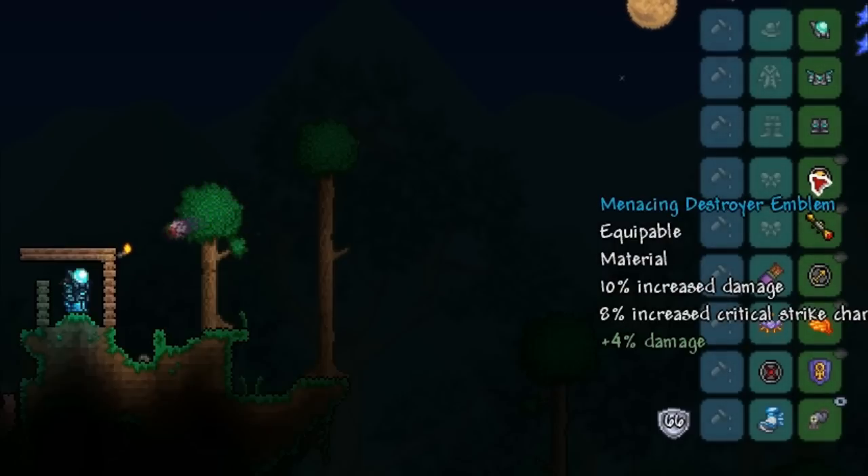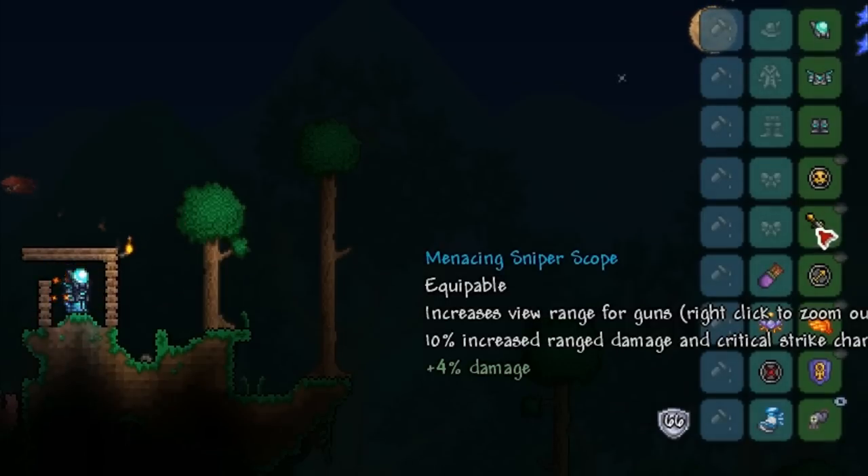First we have the Destroyer Emblem, which gives plus 10% increased damage and 8% increased critical strike chance — a very high damage emblem and essential for any 1.3 loadout. Next is the Sniper Scope for its very high damage and critical strike chance boost, which I also consider essential.